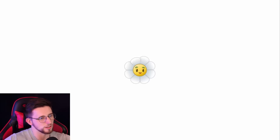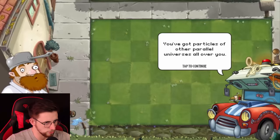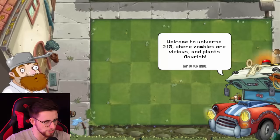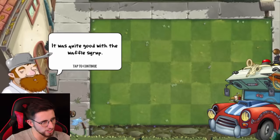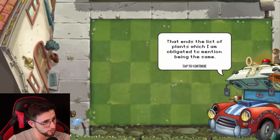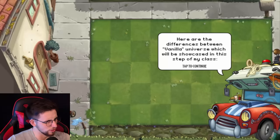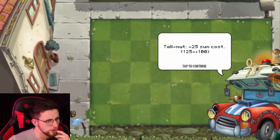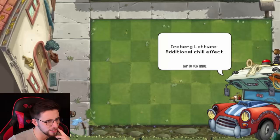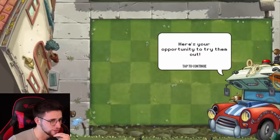So I think we jump into Penny's Classroom and see what's up. Penny says the iconic duo of Sunflower and Peashooter remain the same in both universes. Here are the differences: Bloomerang, plus five projectile damage. Toolnut, minus 25 sun cost. Iceberg Lettuce, additional chill effect. Cherry Bomb, plus 15 seconds recharge. Ouch — that's a nerf. Here's your opportunity to try them out.